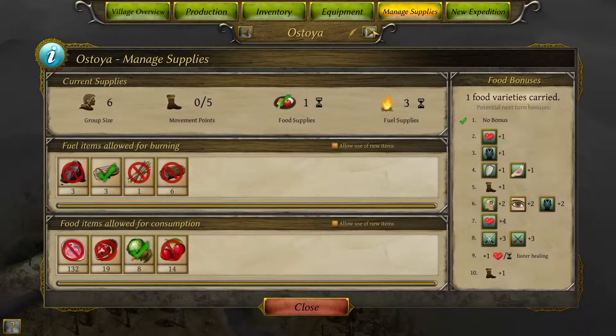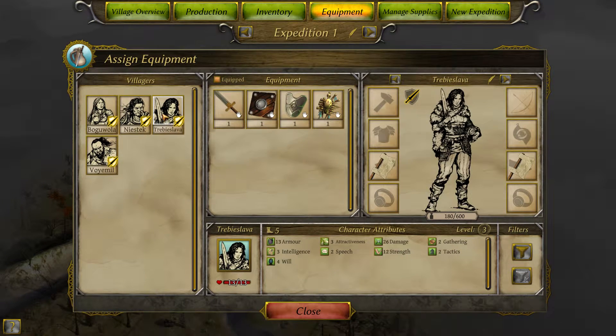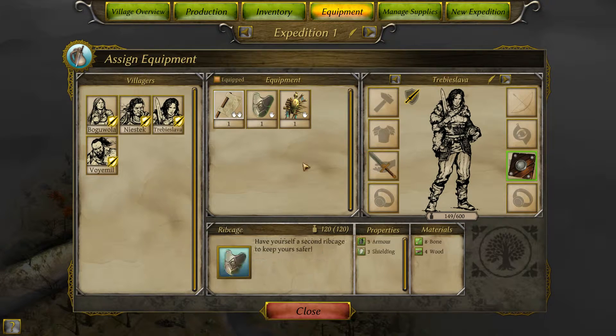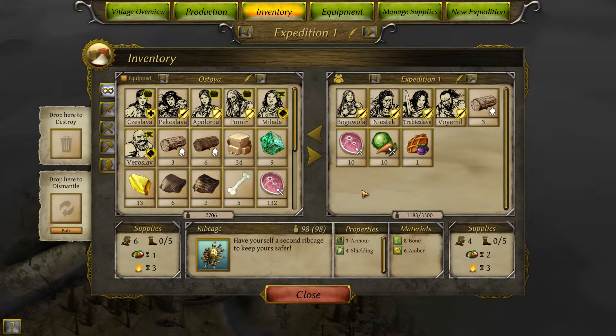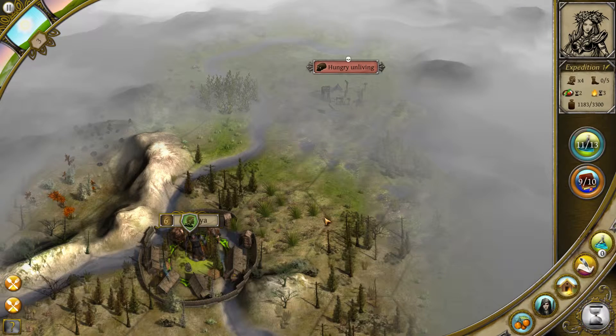Let's go to manage supplies and back to the expedition. We're going to tell them they can burn that wood and they can eat that meat. Let's check on equipment. Let's get Trubislava a sword — it kind of sucks but it's better than nothing. It does way less damage, but I really hate not having shielding. Now she's got 11 shielding because it's five from the sword and six from the shield. I really don't like two-handers like that because unless you have really awesome armor, you just take way too much damage. So we created a gathering tool and resource gathering got us some vegetables. We're going to go ahead and end our turn.